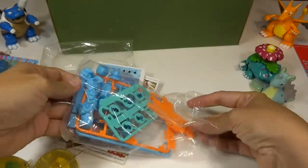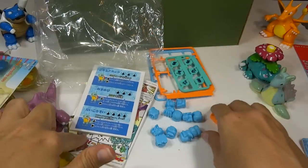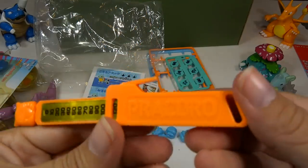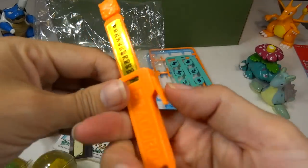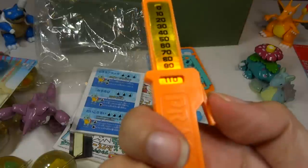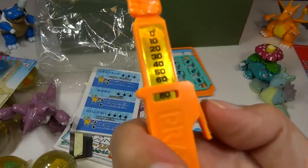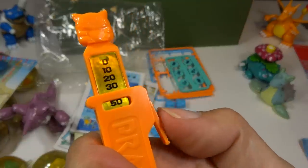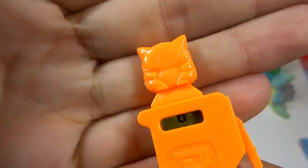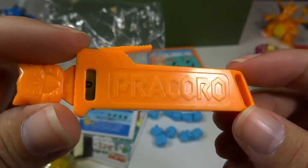And then we have this bag, which is all the plastic parts. The sticker from here went onto here — it's a really shiny foil sticker. This is some type of points-counting tool. If you see in the thing there, it says 120, I guess. You click it and it keeps going down — so if you got 20 damage or lost 20 points, you could go one, two for 20, that's 60, and then all the way down to zero. There's a pretty cute little Pikachu on the top, and you could put it on a necklace or keychain.